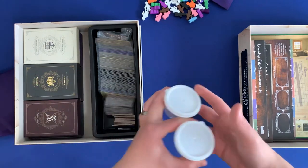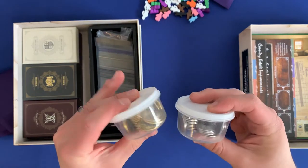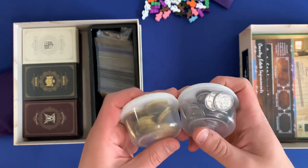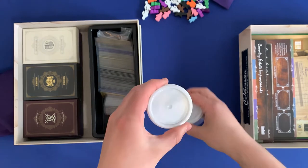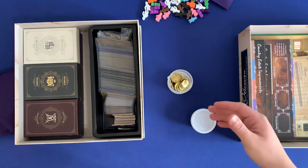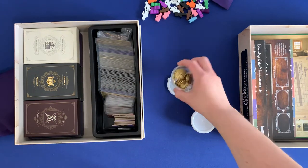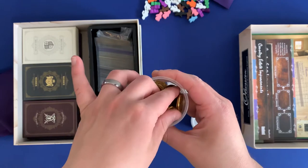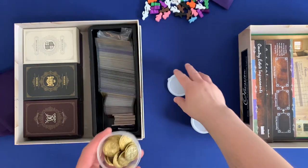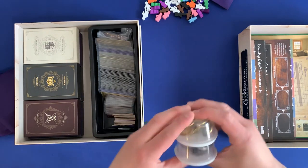We've got two Dollar Tree containers here — you can get them ten for a dollar at Dollar Tree. We're using the Nanti-Narkeen metal coins, but these containers are solid. You simply pop them open, put the base underneath, place it on the table, and you now have a tray that's easy to grab things from. It's ready to go as soon as you open it — really great for small bits and components.